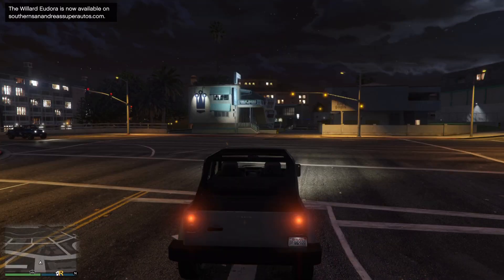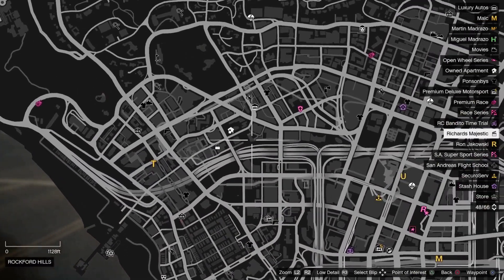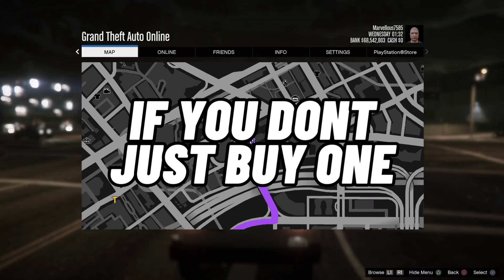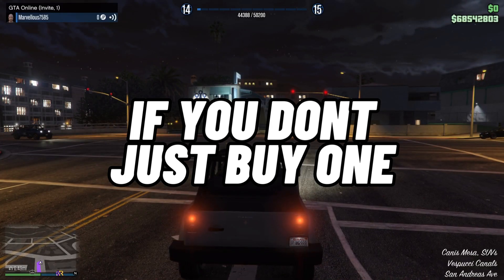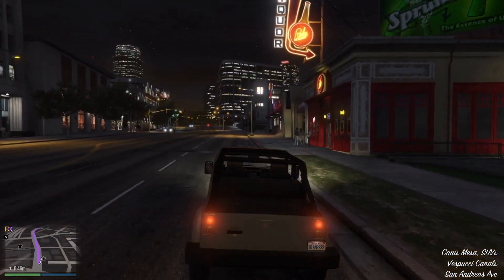Once you've loaded into an online session, what you want to do is just check your map to see if you have an owned apartment. As you can see here, I do have one. I believe if you're above level 10 — as you can see I'm level 14 — you will get given an apartment for free.